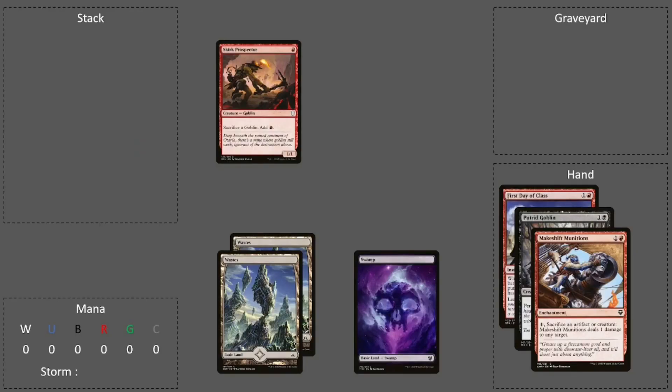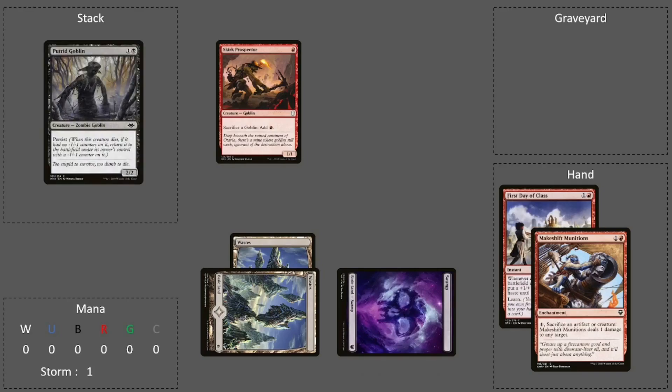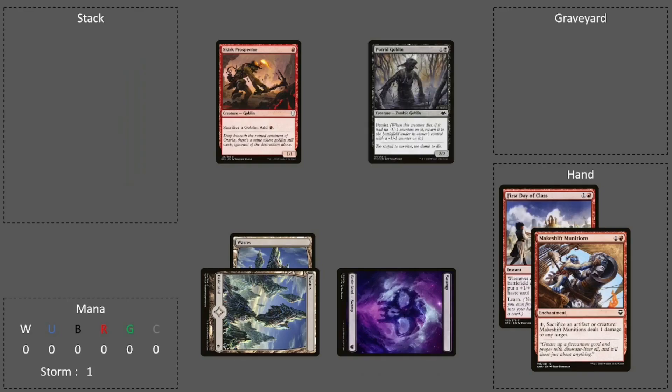To execute the combo you will need two mana of any color and one Swamp. You will also need Skirk Prospector on the battlefield. You are going to add one black and one colorless to your mana pool and cast Putrid Goblin.